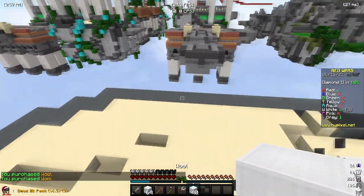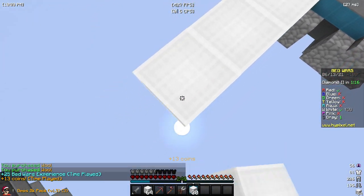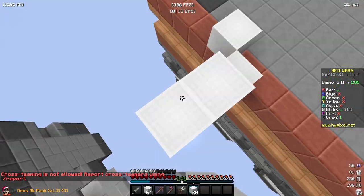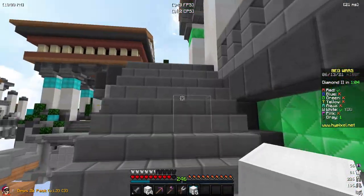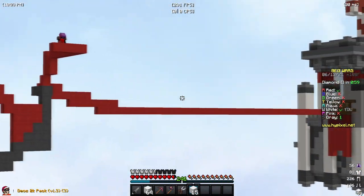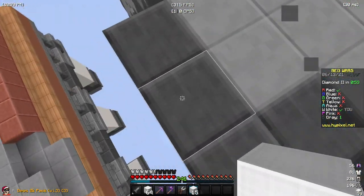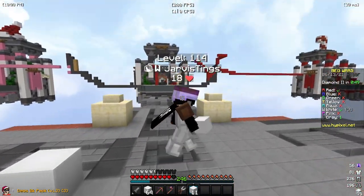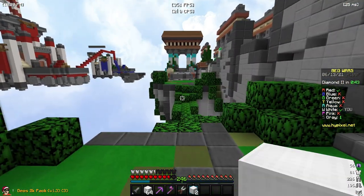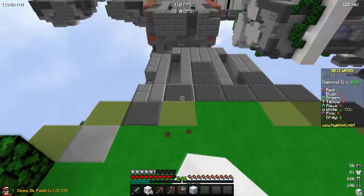Let's try and move over towards Red's base because he is the last person with a bed. Gray is still a thing but I cannot ignore Red. So far this game has been pretty weird — I just kind of wiped everyone. I think Gray and Red are fighting right now, not sure what they're doing but they do look like they are doing something. I might just go to Red's base right now. Hopefully Red does not notice that I'm going towards his base and I hope Gray does not rush me as well. Link is in the description for these texture packs.